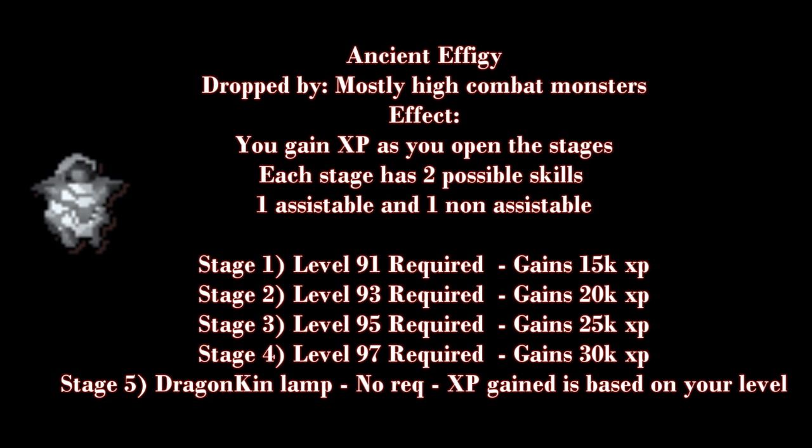Ancient effigies mostly drop from high-level monsters. You usually get them while doing slayer or camping any high-level monster. You can also get them from bosses like Nex or Bandos.